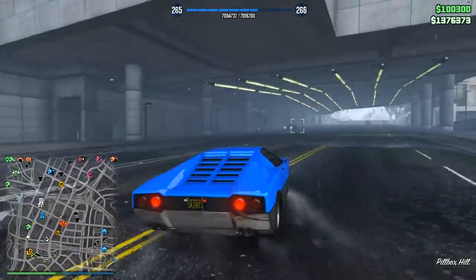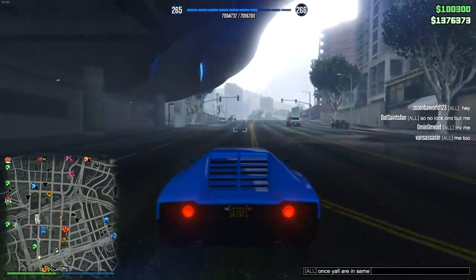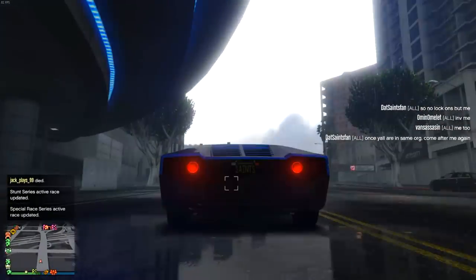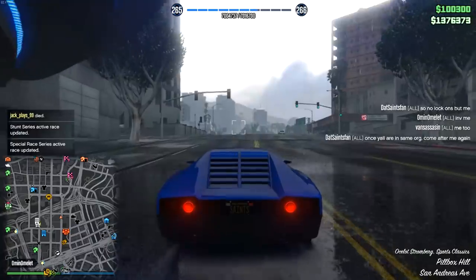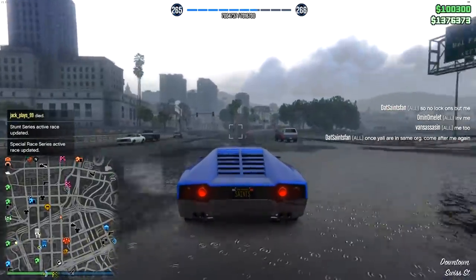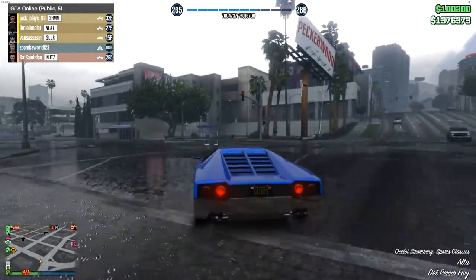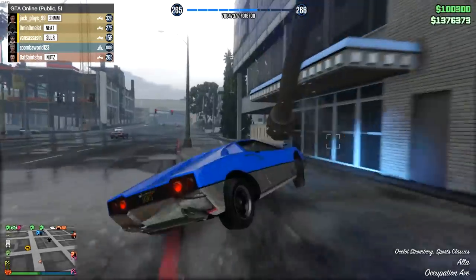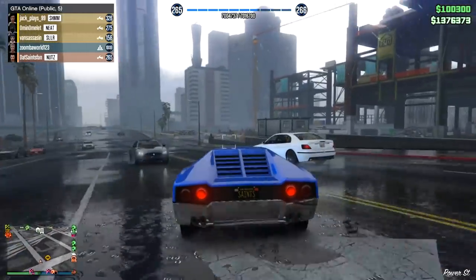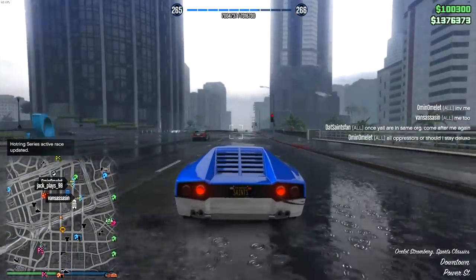The reason these vehicles are so powerful is because of their rockets. The rockets on the oppressor, the deluxo, the vigilante, even the runer 2000 — the second they start beeping, it doesn't even need to be a full lock-on. If they shoot those rockets, nine times out of ten they are hitting you, unless a wall or something gets between you and the rocket. If that doesn't happen, you're getting hit and you're dying, and that is very frustrating.